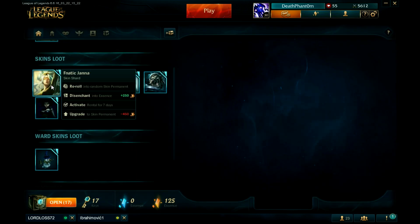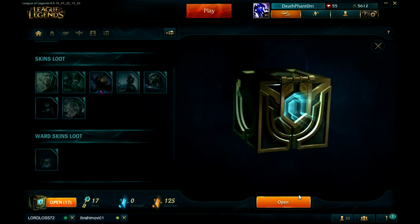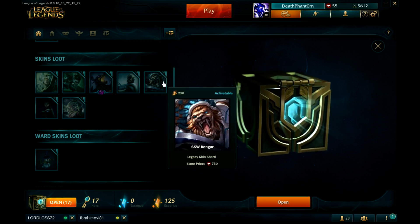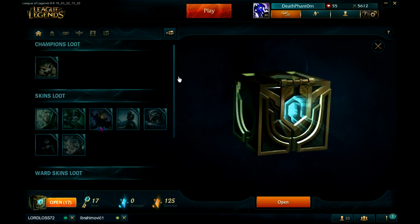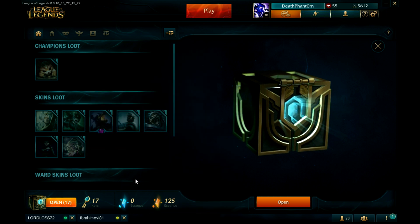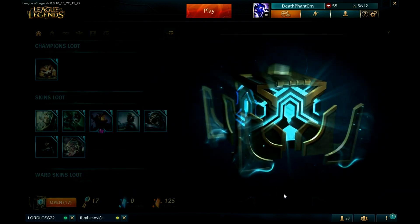Sadly Janna got nerfed so I'm probably not gonna use the skin. Champion again — you're kidding me dude. Oh wait, I can reroll — save them and reroll! I've been disenchanting them for no reason. I didn't touch anything yet, I'm just gonna start playing with them after I'm done opening all the chests. What's your next one?